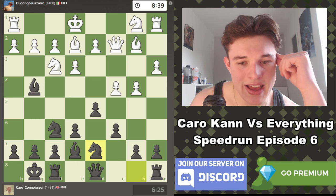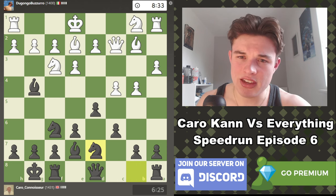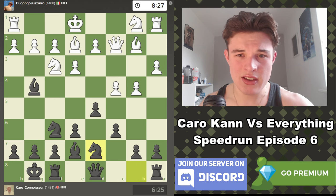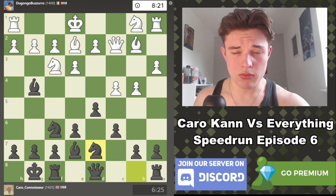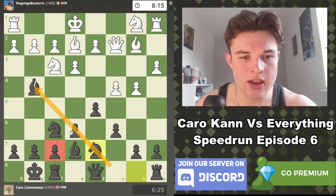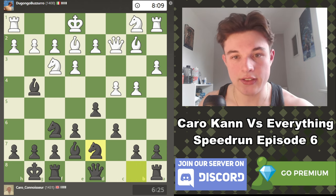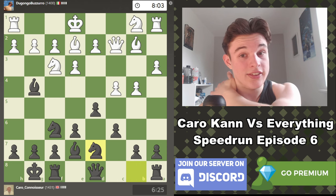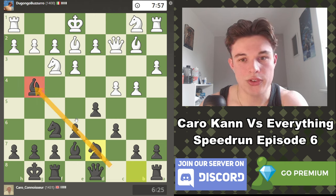I don't see my opponent with any actual positional advantages over me. I feel like I hold all the cards in this position — the computer may disagree with me, but I quite like this position. I have the classic Karo Khan structure with the Bishop outside the pawn chain, as opposed to the French defense where the Bishop often gets locked on C8 or D7, because E6 is played on move 1. Whereas here we delayed E6 until we brought our Bishop out first.